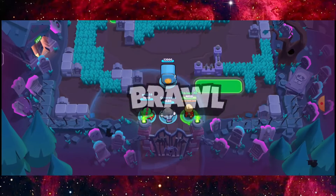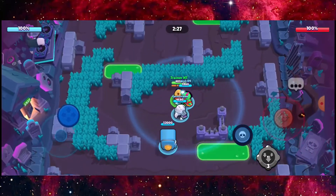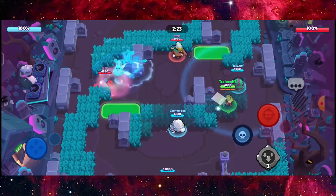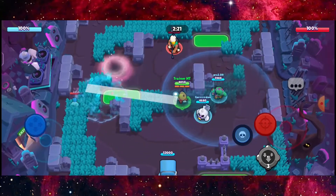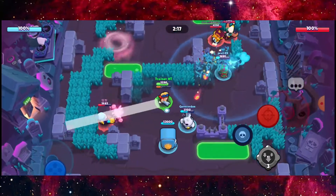So we have Gale and another two brawlers on the other side — I haven't got a chance to see the names yet. So what I'm going to do now is shoot Scrappy right here while staying defensive.